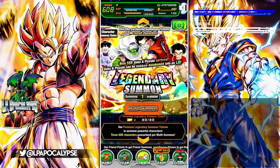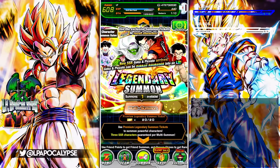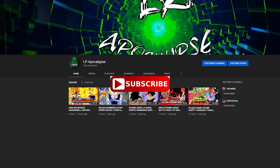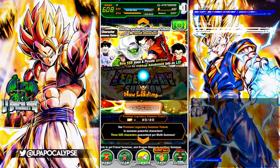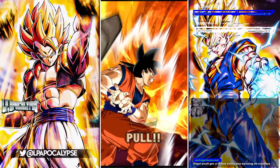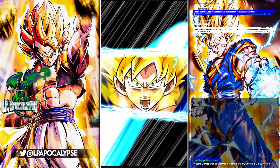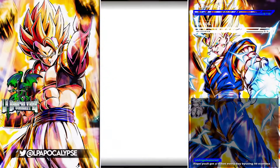Let me see if these tickets are the same thing. Do you actually get tickets for summoning on this? Alright, I'm gonna do this summon with the pack. Let me know if there's an audio cue or something because I actually can't hear anything, unfortunately. We got Gohan and Piccolo — alright, so we're getting a featured. Oh, you'll get a ticket every day by using 50 stamina — that's interesting that they did that kind of out of nowhere.